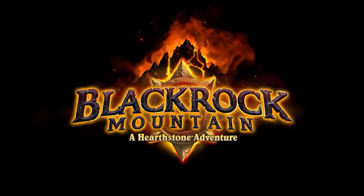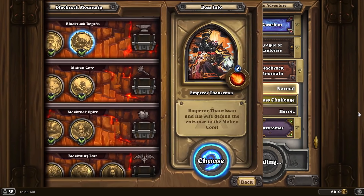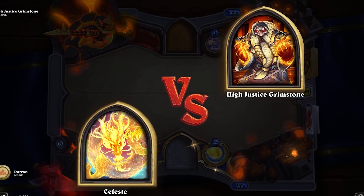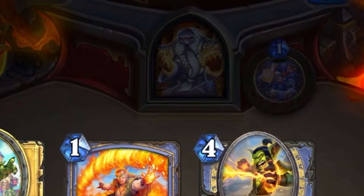With the release of Black Rock Mountain, their second adventure, which mainly focused on the single-player aspect of the game, one of the bosses — High Justice Grimstone — had the ability to summon Nazdormu. And the effect was, well, let's watch.